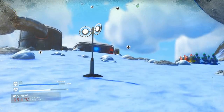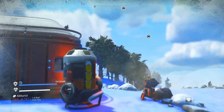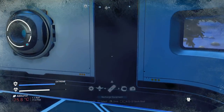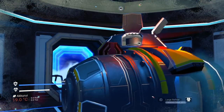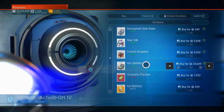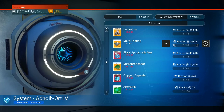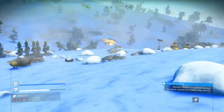We need metal plating. That's the thing we're just going to straight up pay for. I think we're going to recharge our little thermal protector. It's two metal plates per. Six, eight — we'll just get ten just to have a few extra. I don't have a problem with that.